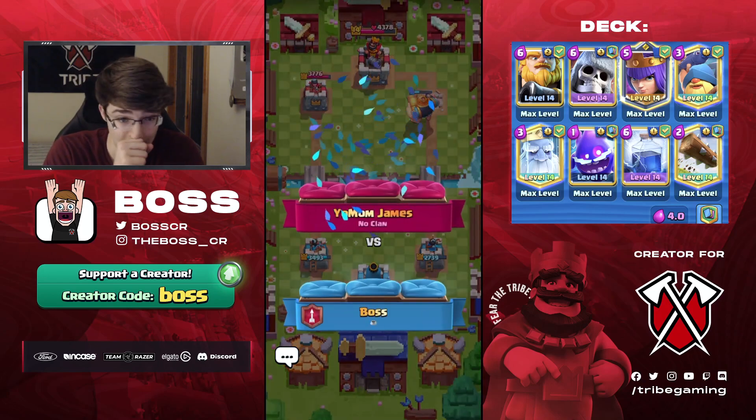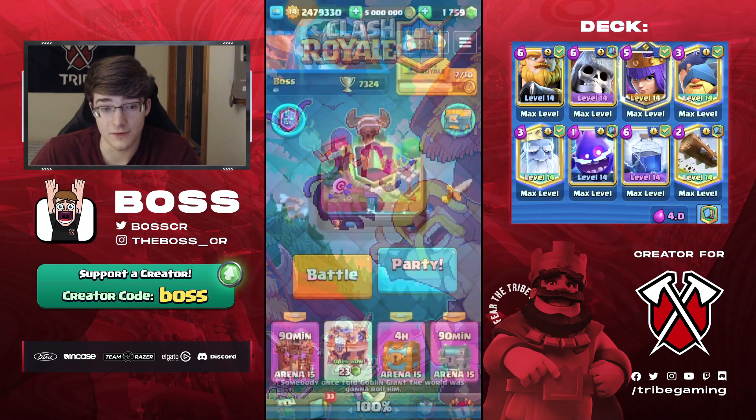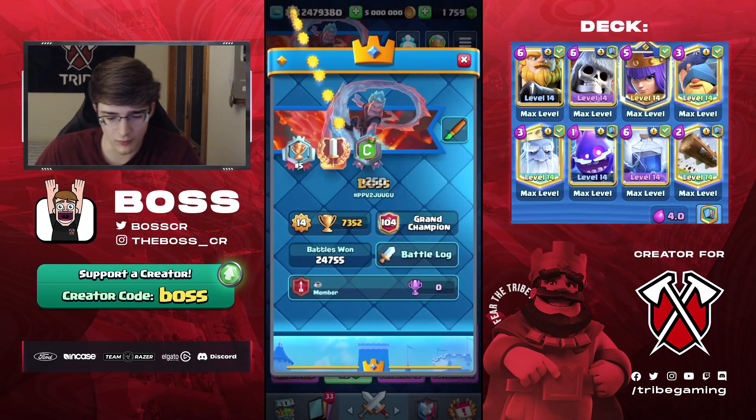Lightning really coming in clutch, great counter to that Inferno. That matchup would be very tough if he had Fireball, and that's why I really like having Lightning — there's a bit more Inferno than there was a few months ago. Let me go ahead and claim this. 104th in the world — not bad at all. Let's see if we can make it to 7400 this video.